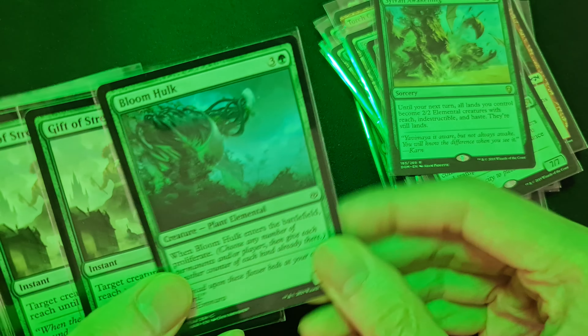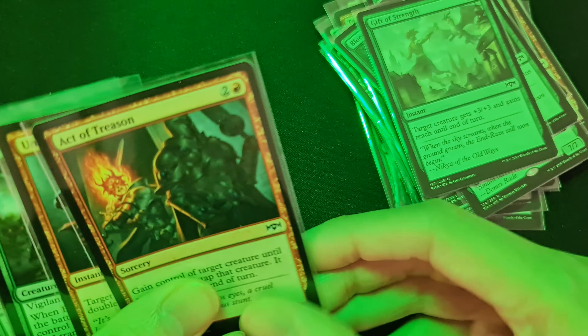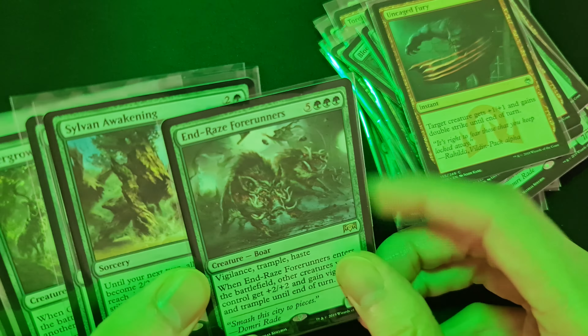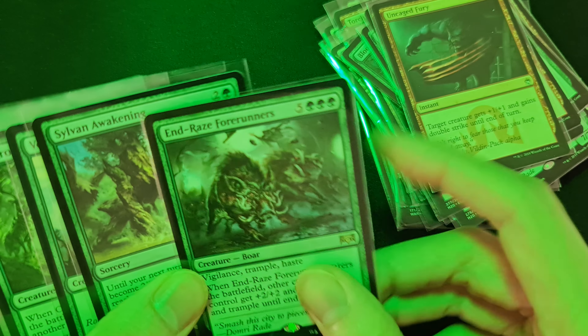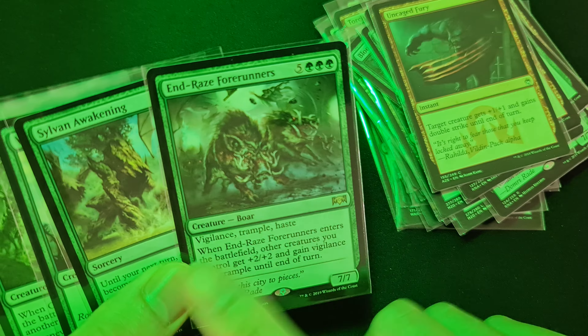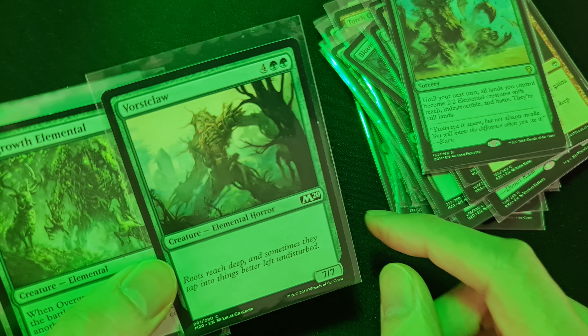Another Bloom Hulk, Gift of Strength — we've seen those before. Act of Treason, Uncaged Fury, another End-Raze Forerunners — I think that was the basis of the deck. Sylvan Awakening again, and Vorat's Claw.